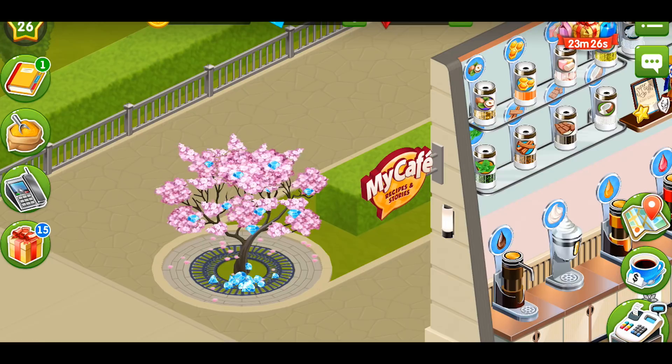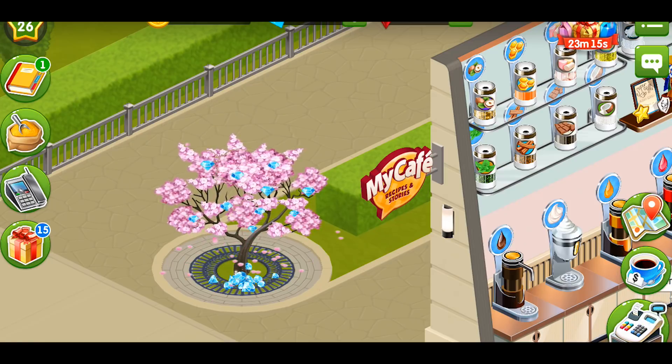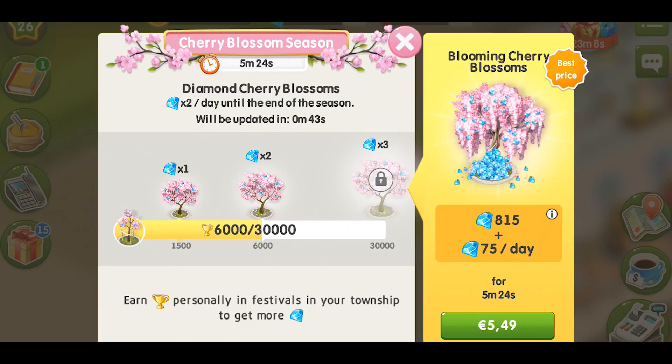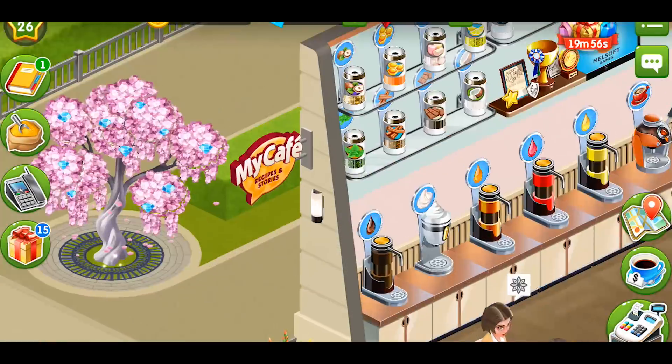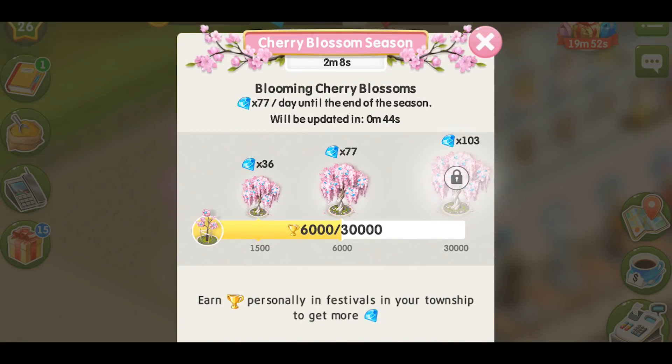Your cherry blossom tree grows every time you reach a new milestone and starts bringing you more diamonds per day. Now you can collect diamonds faster. If you decide to buy the blooming cherry blossoms, the tree will look like that, and this is the number of diamonds it will bring you.